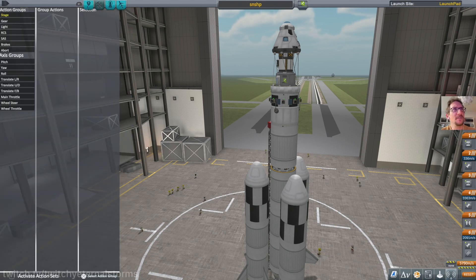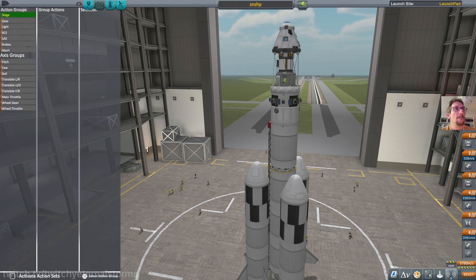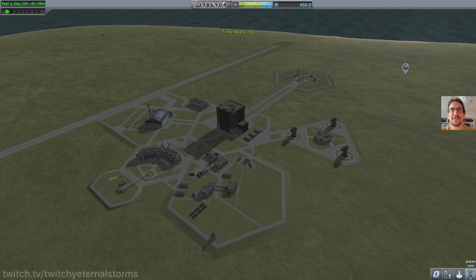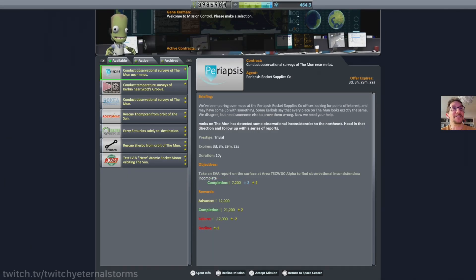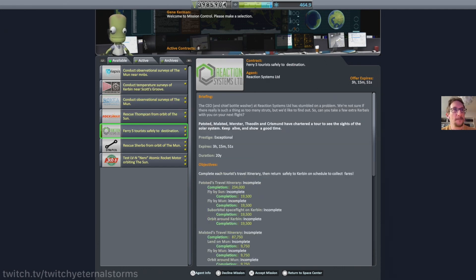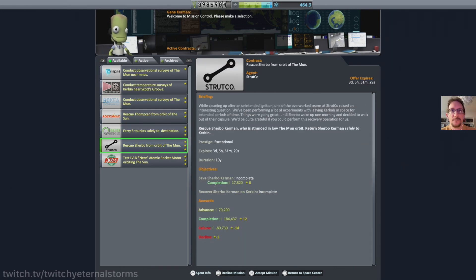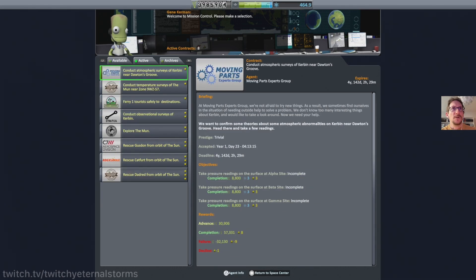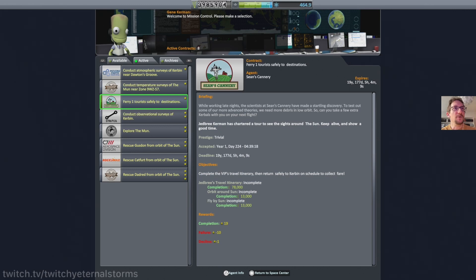Maybe there's something easy we can do. Let's go to the space center. Grandel is very frustrated with me right now, and I understand that, but I just had to quit out of there — I couldn't take it anymore. I could do a moon rescue, but I'm orbiting the sun. What can we do? What do we have active? This poopy sun mission.